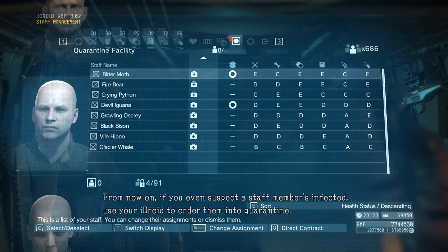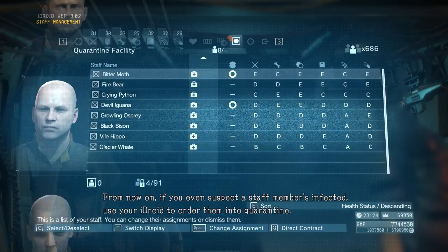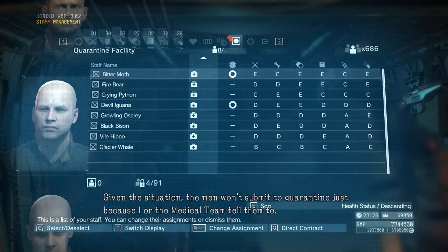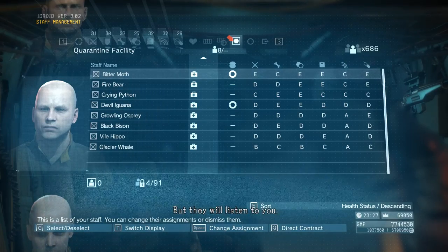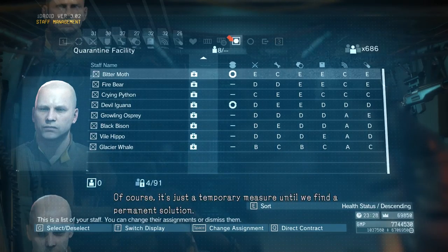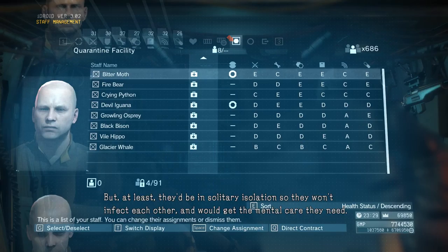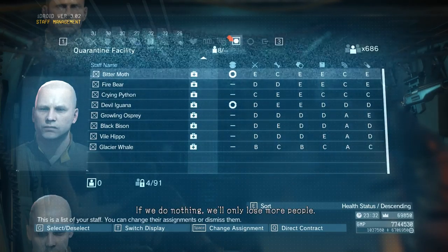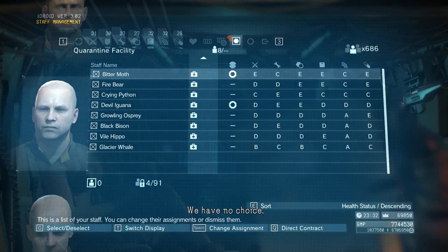From now on, if you even suspect a staff member's infected, use your iDroid to order them into quarantine. Given the situation, the men won't submit to quarantine just because I or the medical team tell them to. But they will listen to you. Of course, it's just a temporary measure until we find a permanent solution. But at least they'd be in solitary isolation so they won't infect each other, and we get the mental care they need. If we do nothing, we'll only lose more people. We have no choice.